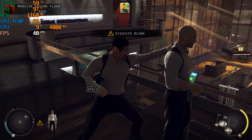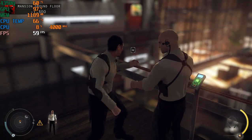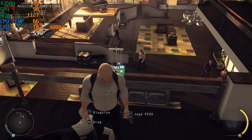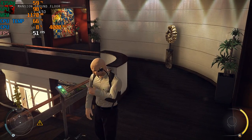Your disguise is blown. Enemies will be looking for a mansion guard. To clear your identity, either eliminate the witnesses or find an alternate disguise. All witnesses have been dealt with. No one is aware of your identity, and no one is suspicious of your disguise.